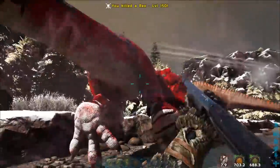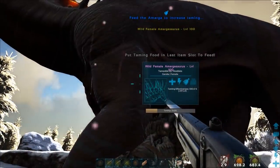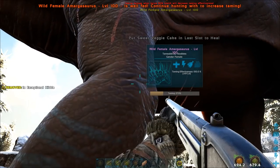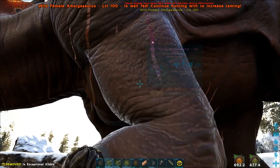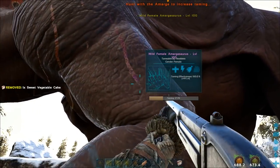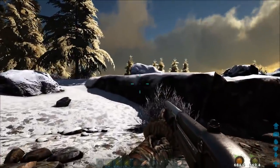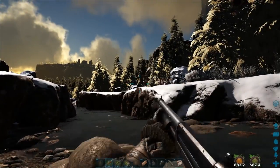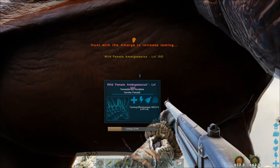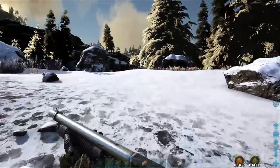I'm killing this Rex — what a level 150, that's quite good! Swap the kibble around — you've got to keep swapping between kibble and sweet cakes, it's a pain. Give it kibble then swap for sweet cakes to heal it up. We're going to carry on down the mountain. Just check its health — the taming bar is going really well, so let's continue.